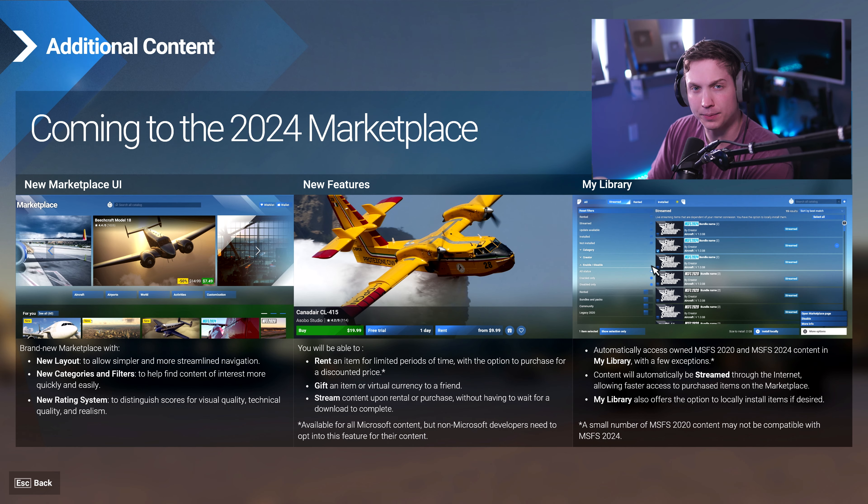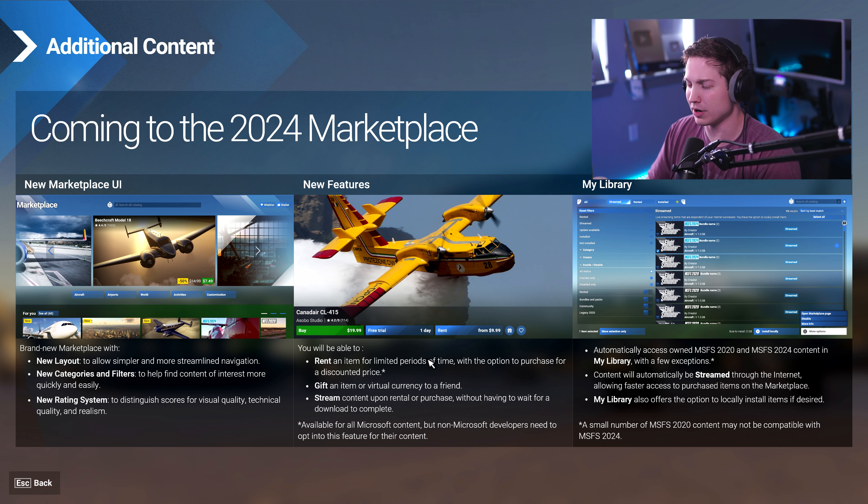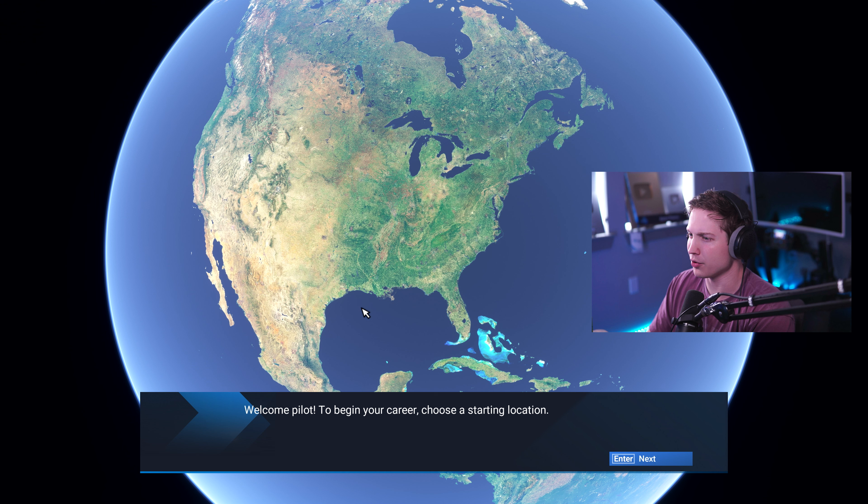Before I talk about career mode, we have marketplace. Marketplace this time will be different — there are some very cool things. There is rent: you can now rent planes. There's also a free trial option. The rentals are up to the discretion of the developer, so if the developer doesn't want you to rent the plane, they can do that. But a nice thing is a lot of people regret buying a plane, or maybe you just want a plane for a video and don't need it forever — you can rent a plane like that. Also, gifting planes — I will gift you guys tons of planes, I promise. We can do that for landing challenge winners. There's also going to be a new way to rate planes in the item shop. Before it was very rudimentary — just one to five stars. Now there will be different categories, which is much needed and will help a lot of people.